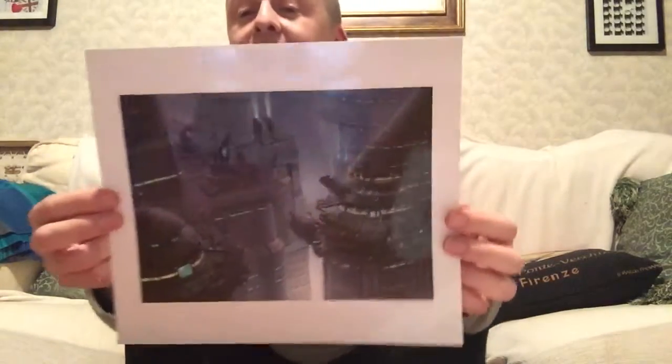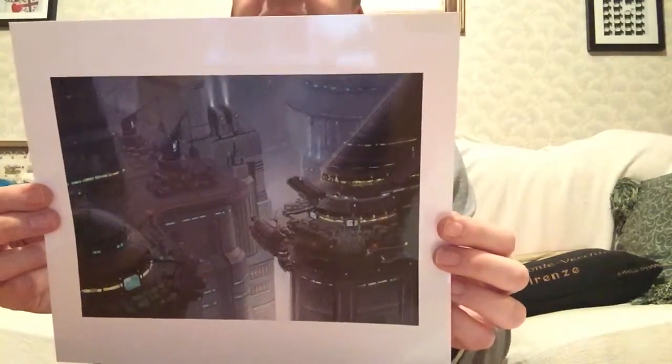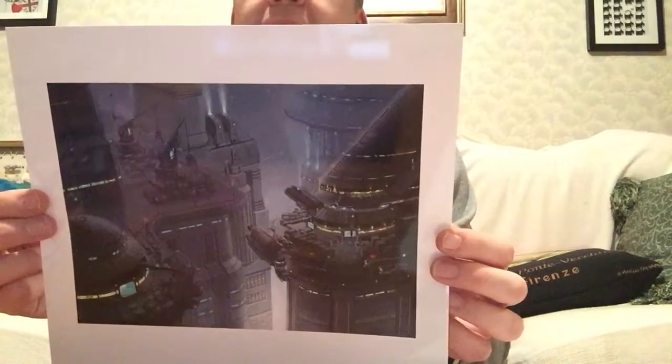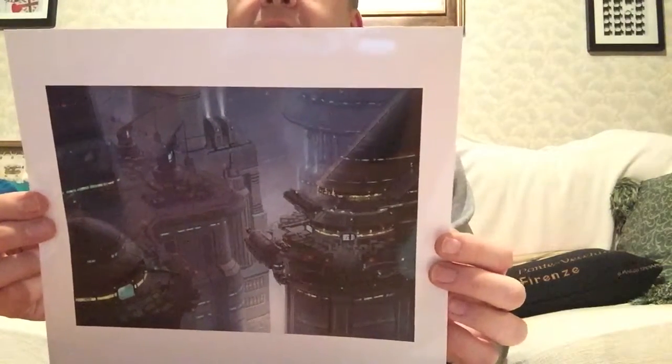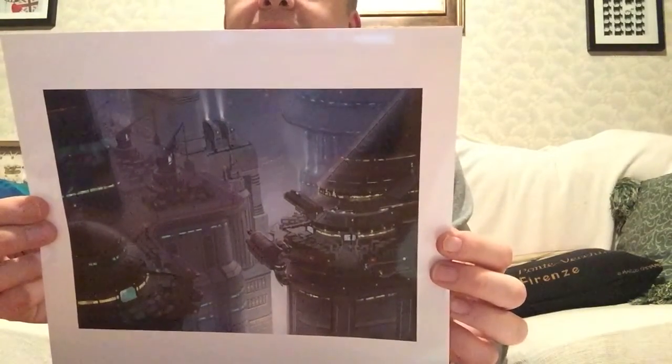Now here we have a concept for a docking station on Coruscant — one of those airborne ones that they have, like when you see the Chancellor meeting Padmé Amidala, that sort of thing. Yes, very nice. I love the style of architecture of Coruscant.